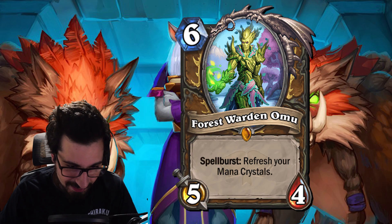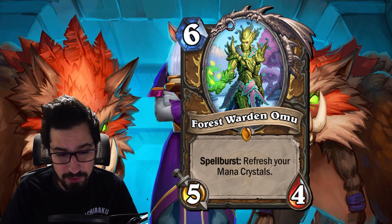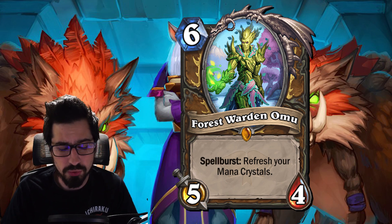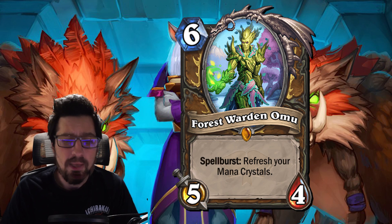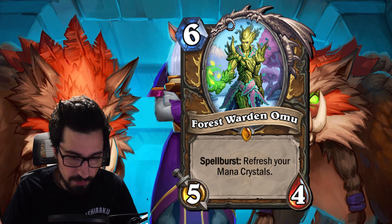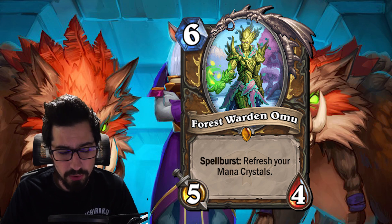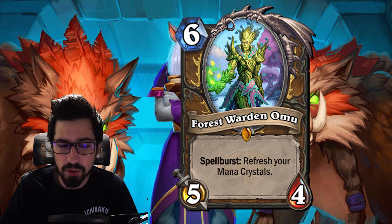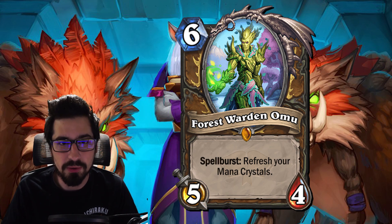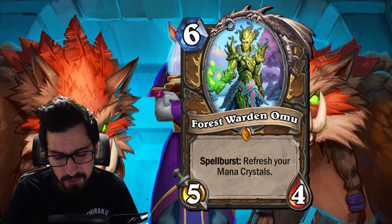Last but not least, the Druid legendary: the new Omu. He's six mana 5/4 — stats aren't why you play him. Spellburst: refresh your mana crystals. He's found in basically every form of Druid — Malygos Druid, Beast Druid, hybrid mount or Dragon Druid — similar to how The Speaker fits everywhere. The ability to refresh mana after playing him is really powerful because Druid has tons of cheap spells to activate it. Worst case he's a free body on board; best case you pull off a big combo and kill your opponent in a single turn.